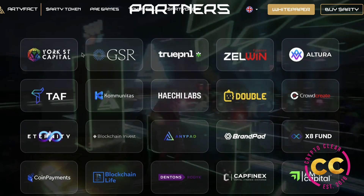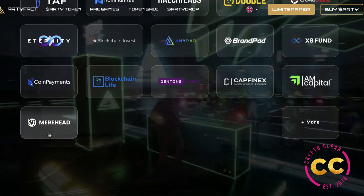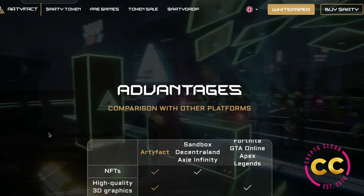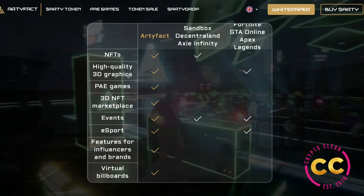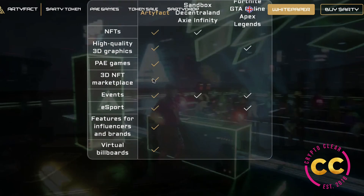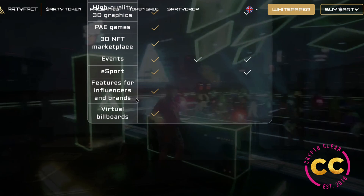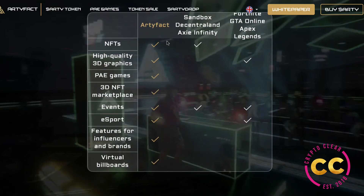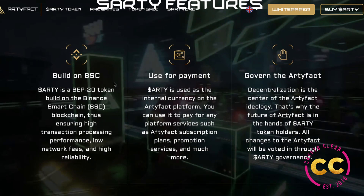They also have countless partners involved in the project, including York Street Capital, GSR, Altura, and many other big names — showing that significant resources are being poured into this project. There is also a comparison table showing Artifact versus Sandbox, Axie Infinity, Fortnite, GTA, and Apex Legends. Artifact checks all the boxes: NFTs, high-quality 3D graphics (which Sandbox and others lack), PAE games (which they are the only ones to offer), a 3D NFT marketplace, events, esports, features for influencers and brands, and virtual billboards.